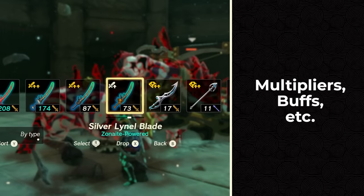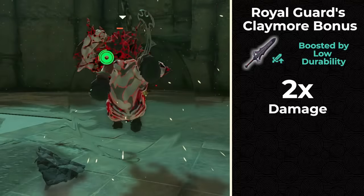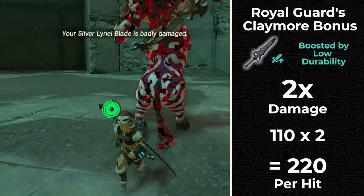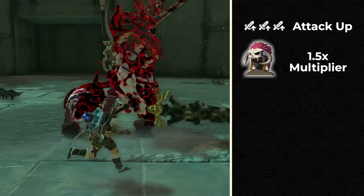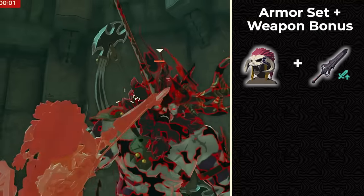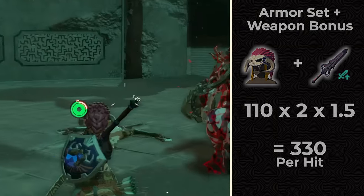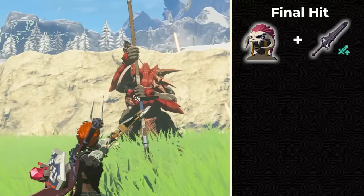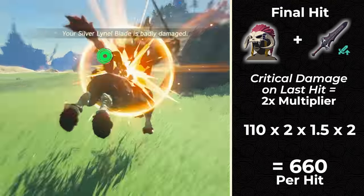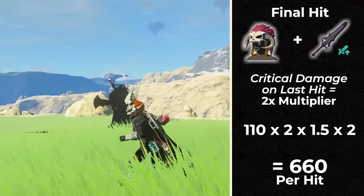Now that you have the true damage number, multiply by any buffs or multipliers in the game. When a Royal Guard weapon is about to break, it deals times 2 damage: 110 times 2 equals 220. With attack up 3 armor, do 110 times 1.5 to get 165 per hit. With low durability and attack up 3, that's 110 times 2 times 1.5 equals 330. On the final hit before the weapon breaks — which you'd only use on the back of a Lynel — that's a critical hit times 2, so 110 times 2 times 1.5 times 2 equals 660 damage.